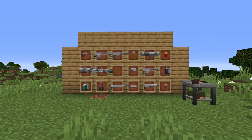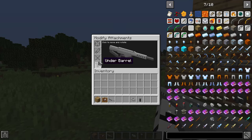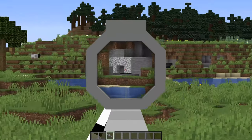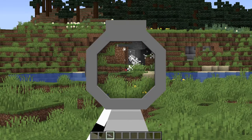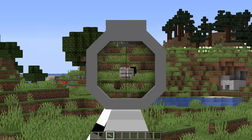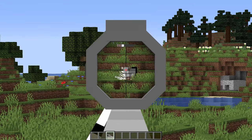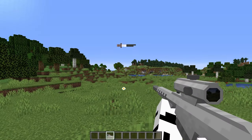There is a very simple to use attachments menu where you can add a scope, silencer, or even an under-barrel attachment. The animations for this mod are incredible and you can see at very long distances with the new scopes. These weapons actually do a lot of damage — you may have recently seen a video where we used this mod to fight the Wither boss and took him out in about 10 seconds, showing how powerful these weapons are.